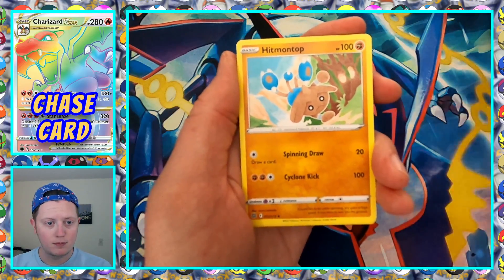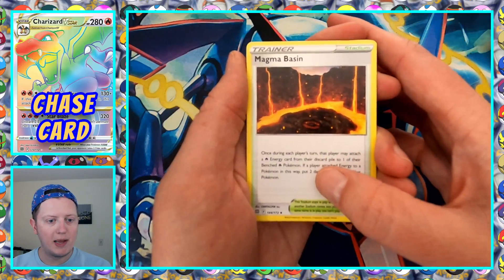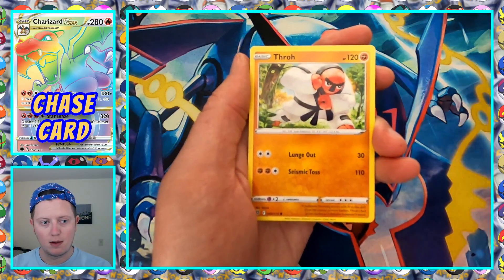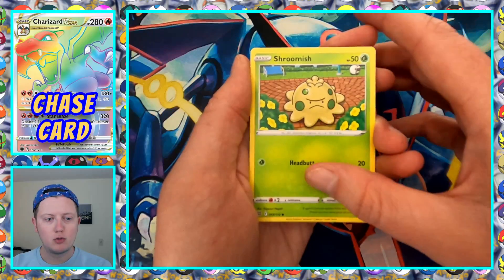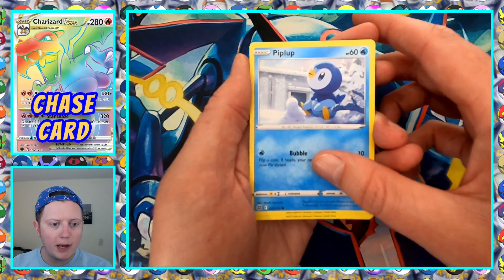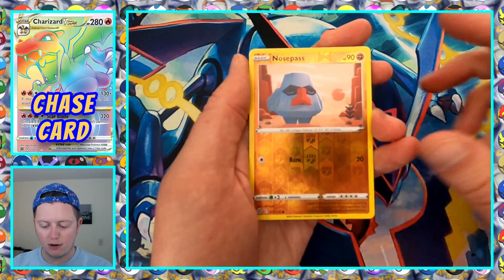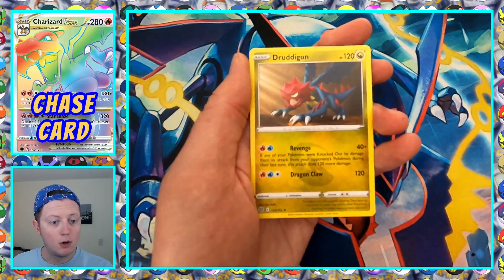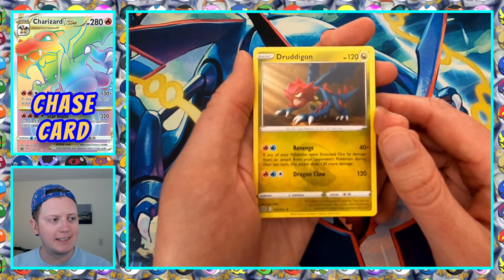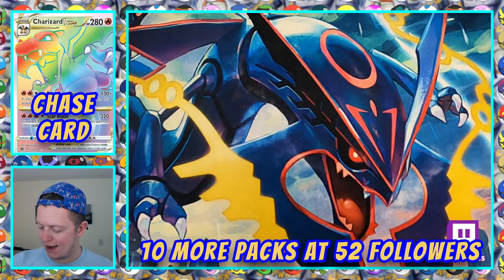Luxio. Hitmontop. Magma Basin. Castform. Sawk. Shroomish. Piplup — making a little snowman or snow penguin. Turtwig. Reverse Holo Nosepass. I love Mega Absol. I'm trying to forget Megas existed because they're not coming back. Druddigon non-holo.